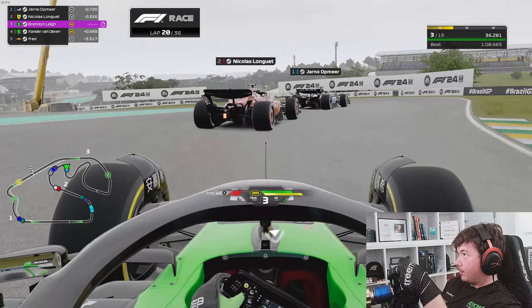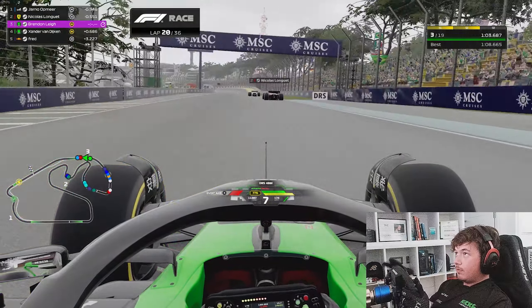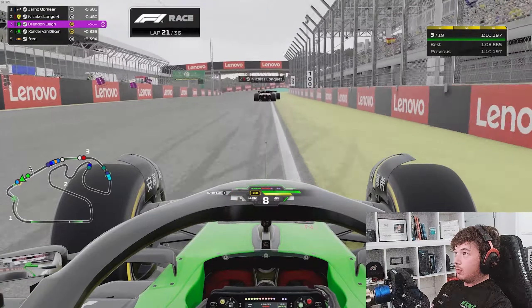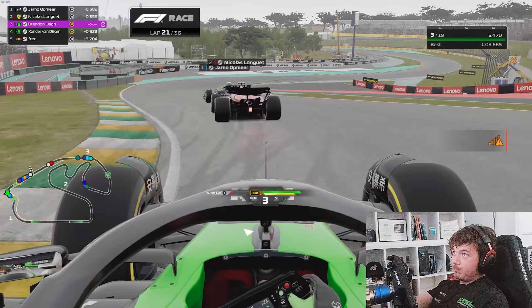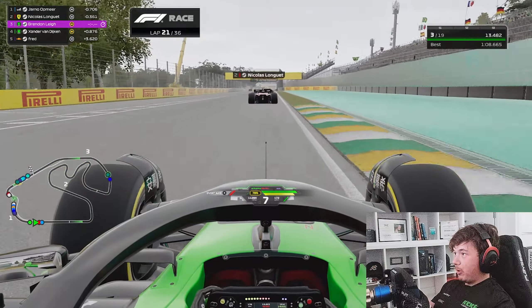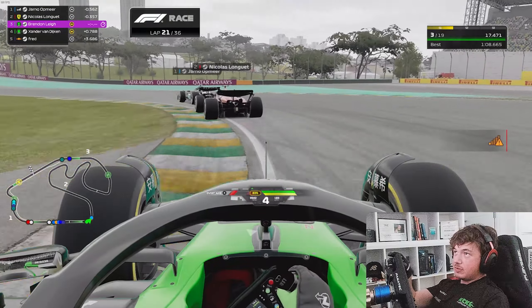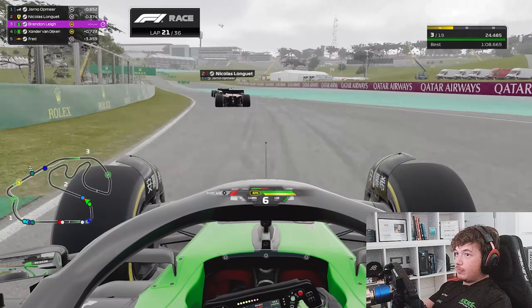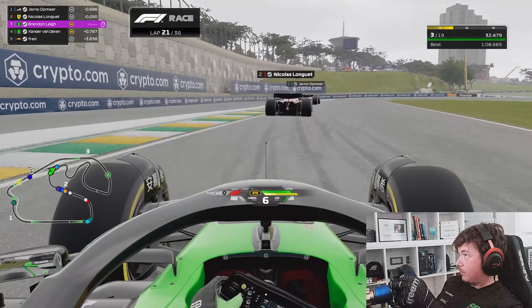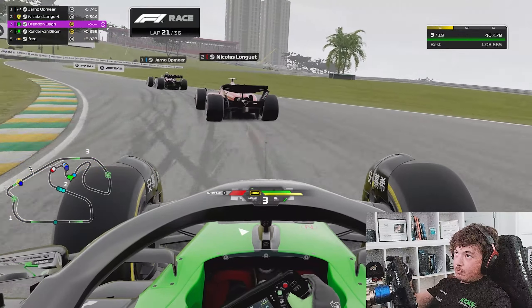Even though we're going 6 or 7 laps further than the other medium runners did, we're still able to hang on to the back of Yarno and Nicholas quite comfortably, because we're able to have 100% battery deployment in the middle sector and deploy it down the pit straights. Now I need to focus — I've actually not done wet racing outside of this game outside of Crimbo. I wasn't completely planning to do league racing on this game to be honest — some situations happened behind the scenes, and within the space of 3 days I went from focusing just on content to having to get ready to do this race. It was quite a tight turnaround.